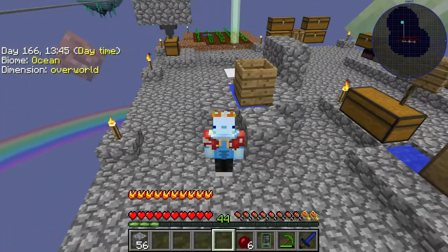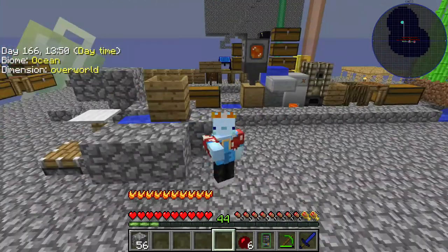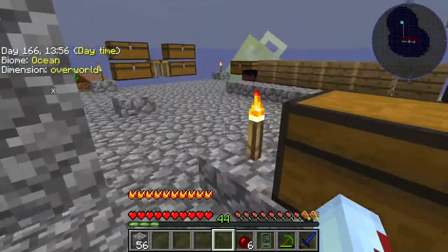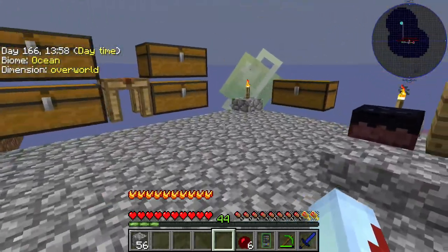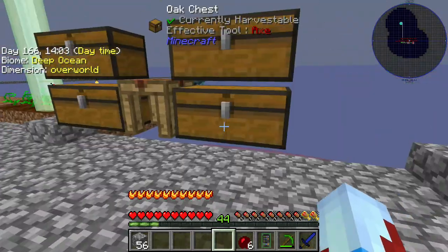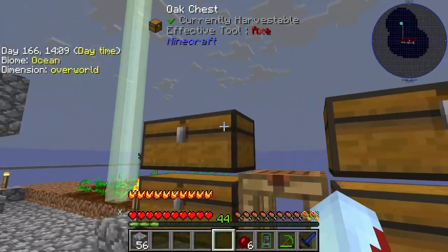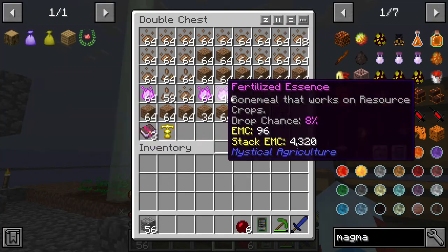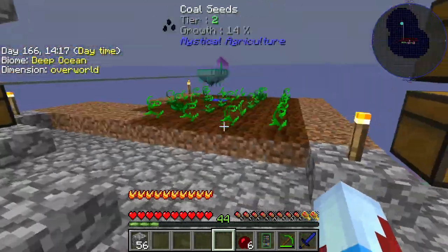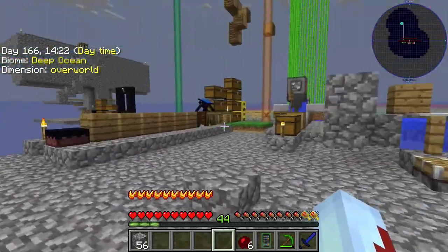Hey, what's up guys? Swolefish here and welcome back to Project Ozone, Episode 9. In between episodes, I did a whole bunch of AFKing, if you couldn't tell by the day counter in the top left corner. I got a whole bunch of iron from crafting up an iron seed, some more inferium, a whole bunch of redstone and dirt. I went AFK overnight, died a couple times, but that's the culmination of everything we got.